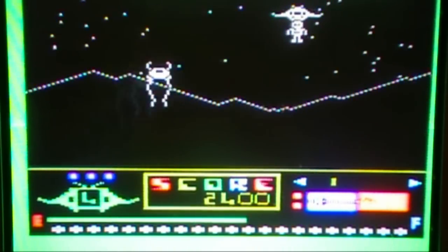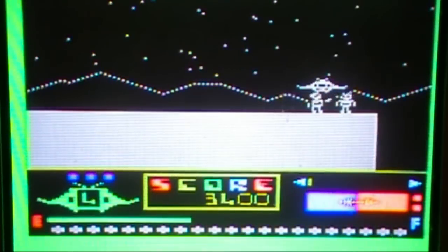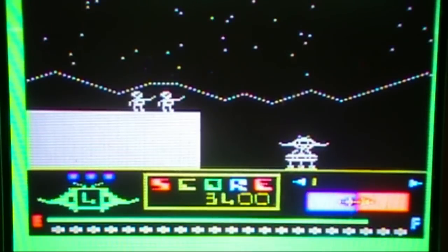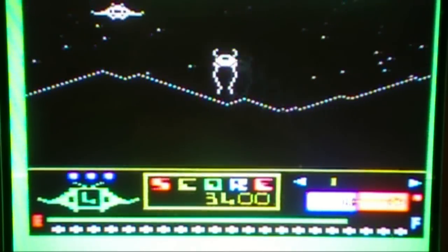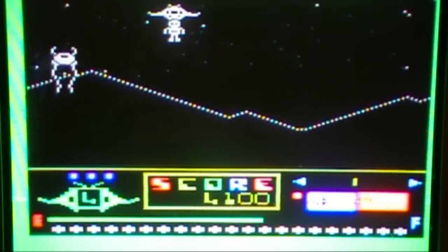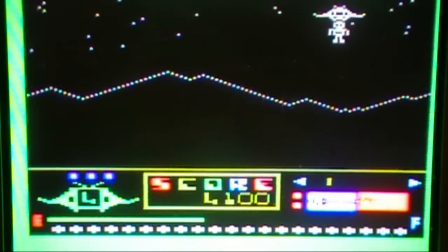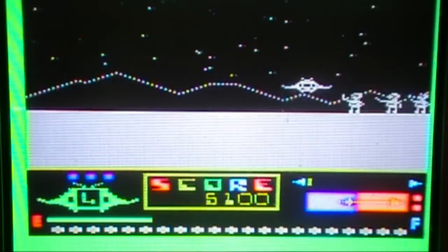Since receiving the Vic, Lunar Leaper has to be my favorite so far. To start off with, it is a colorful game — nice bright colors such as red, green, and blue. Your main objective in the game is to rescue your friends or aliens; I'm not quite sure what they are. But you have two areas that you can drop them off after rescuing them from those damn Lunar Leapers — you can drop them off to the left or right end of the screen.